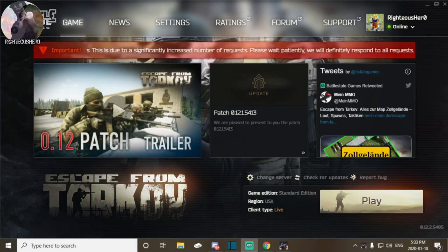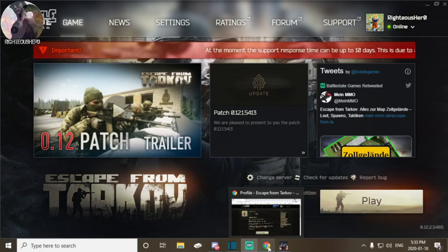Hey everybody, how's it going? Hope you're having a good day. I just wanted to do a short video on how you would go about changing your factions on Escape from Tarkov if for whatever reason you wanted to. If you actually go into the game, there is no area in the game itself to change your faction once you pick it.